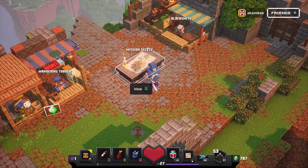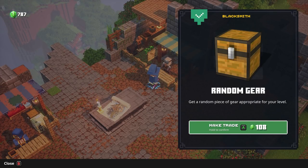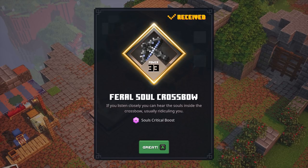First thing, let's take this to the camp. You've got a blacksmith over here. Do I have money for this? I do actually. So the blacksmith basically sells loot boxes — surprise mechanic boxes that cost in-game money, not real money currency.